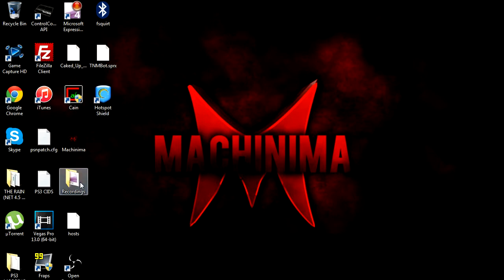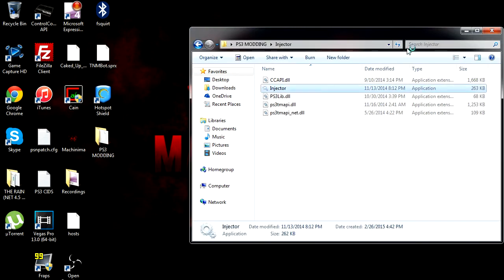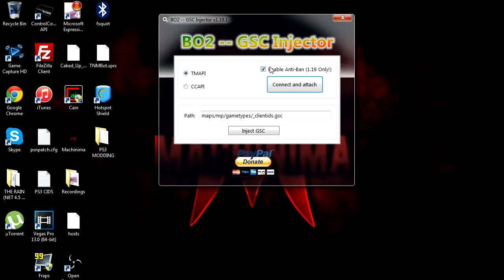Let's get started. First thing, you want to get your PS3 IP. I already have it. We're gonna open up PS3 Bonding, open that up, then open the injector and run that.